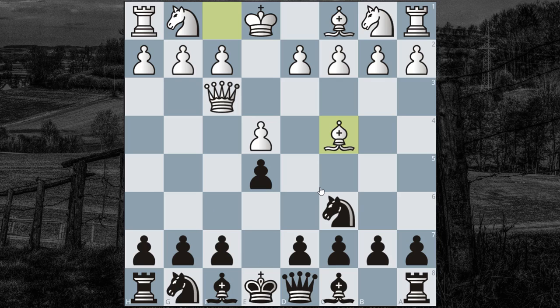Now this might work, except after Knight to F6, black is simply developing his minor pieces. White's Queen blocks the Knight and he gets into some trouble pretty early on.